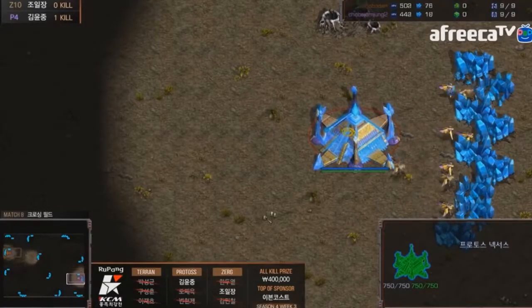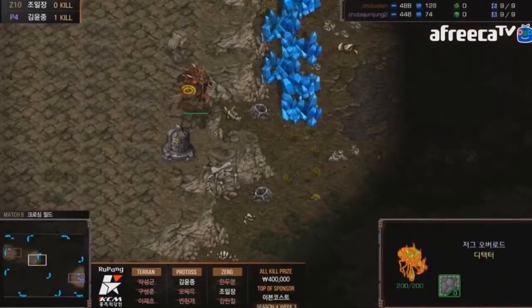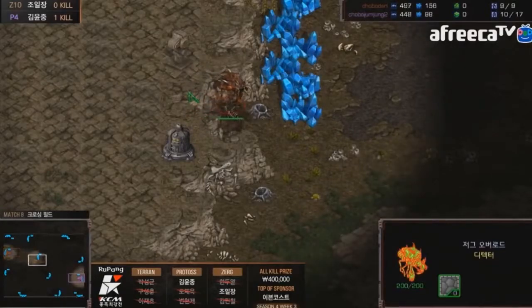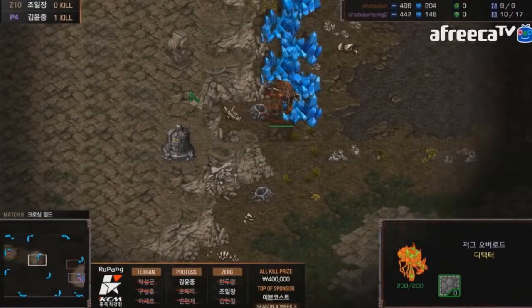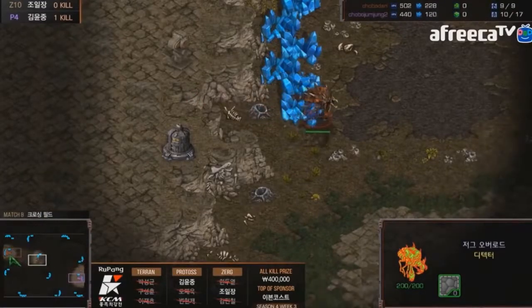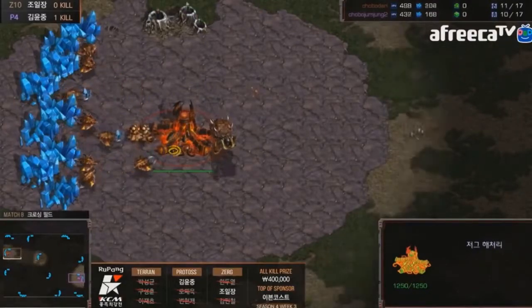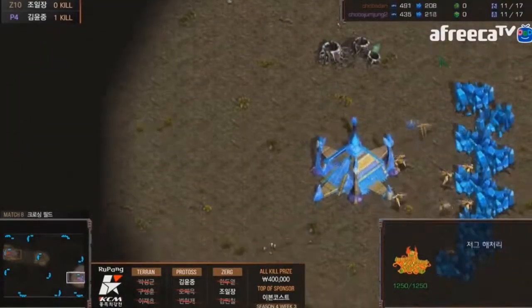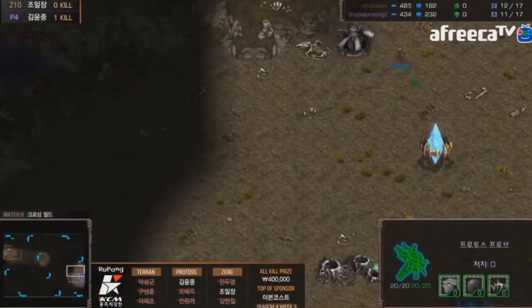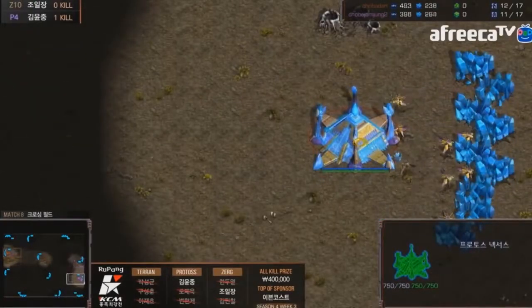Crossing Field is very much like Heartbreak Ridge — the base configurations are very similar. The corner bases at top left and bottom right are backdoor expansions, as opposed to expansions you have to walk all the way around to — kind of quasi island bases. In this case they are backdoor expansions, so it's kind of like Heartbreak Ridge with a free backdoor expansion.